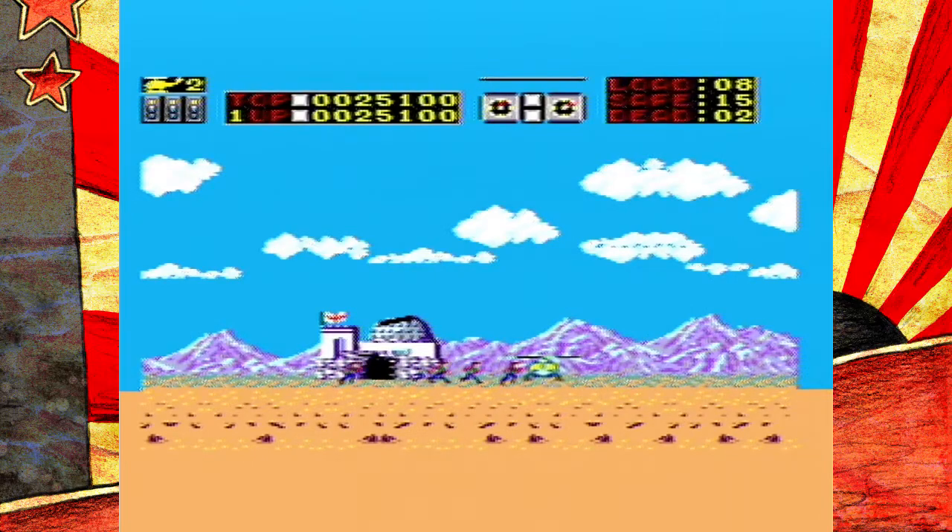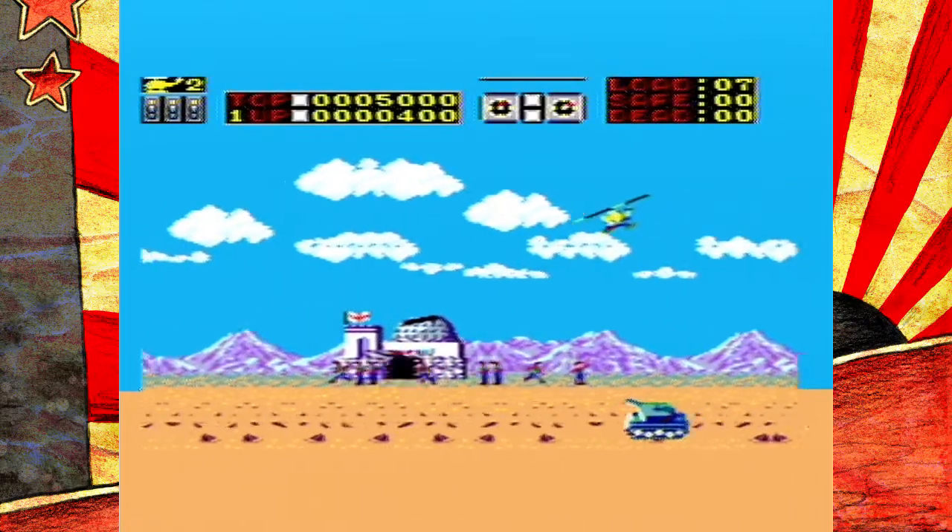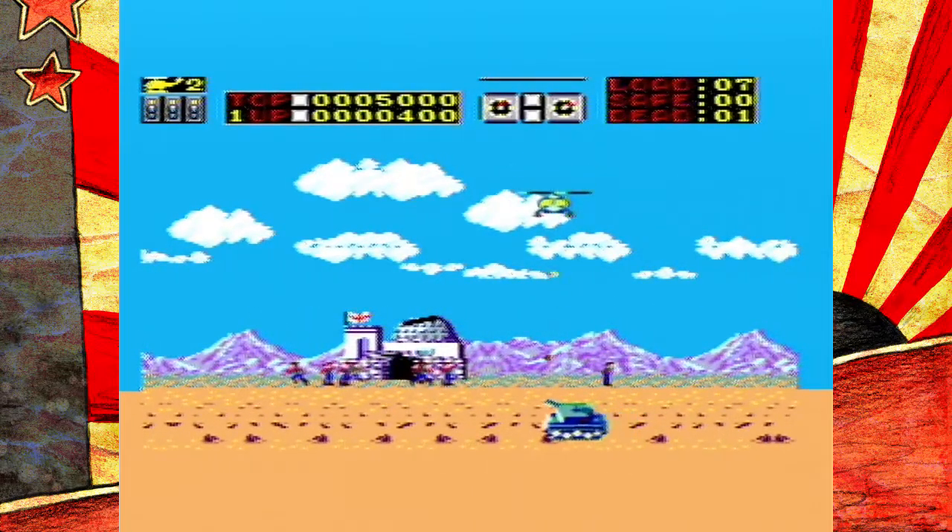Of course, things are never that easy. You operate on a standard lives system, but there is also a secondary objective. If too many hostages die, you automatically get a game over. There are many ways for the tiny sprite people to die, some of them even by your hand. While enemies can shoot them, your projectiles will also hurt them, and landing on them will instantly kill them.